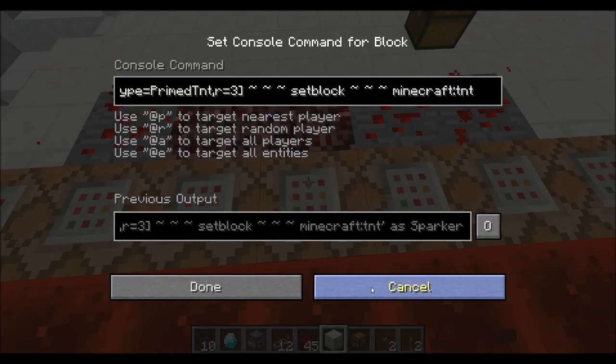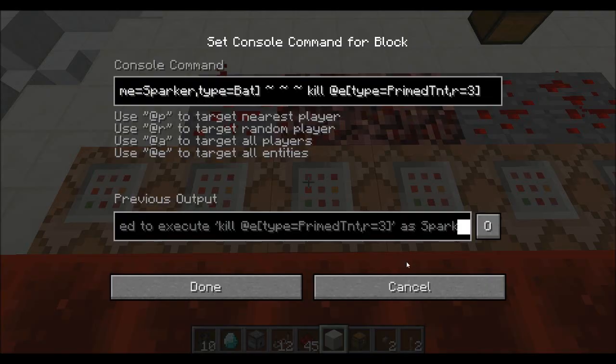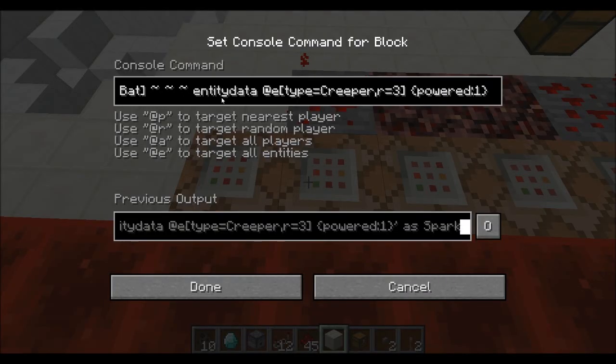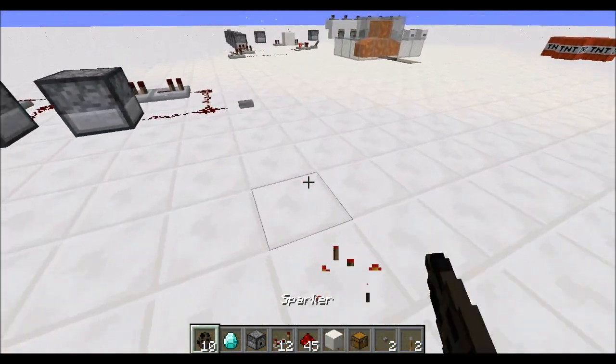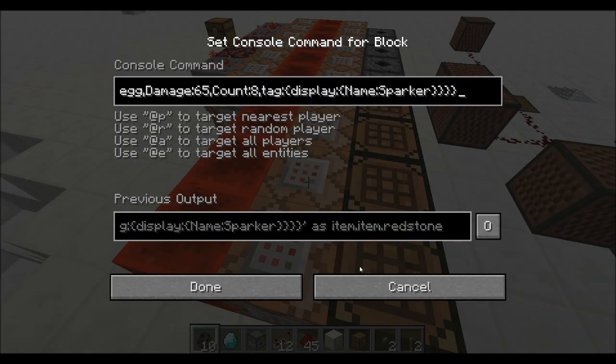With the TNT, it's just setting the TNT relative to the TNT and then killing the primed TNT in its spot. For the Creeper, it's just changing the entity data of a creeper within a radius of 3 to powered 1, and then it just teleports the sparker down, with a nice little particle effect to go with it.